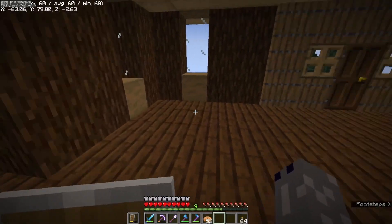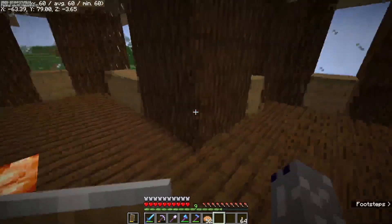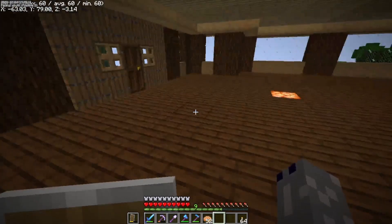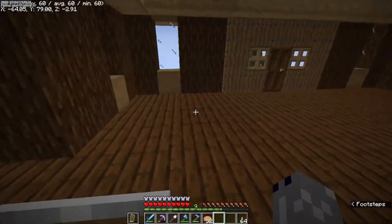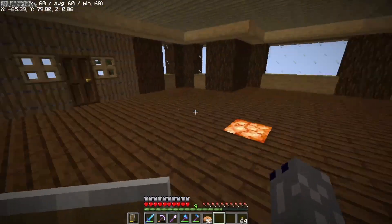Same thing for the cats. I could do fish in item frames on the floor. Then they could have cauldrons filled with milk — you could put milk in a cauldron, right? Either that or I'll put a bucket of milk in an item frame on the floor or something. Set them up with milk and fish in item frames on the floors, and have their little kindle areas fenced in and all that.